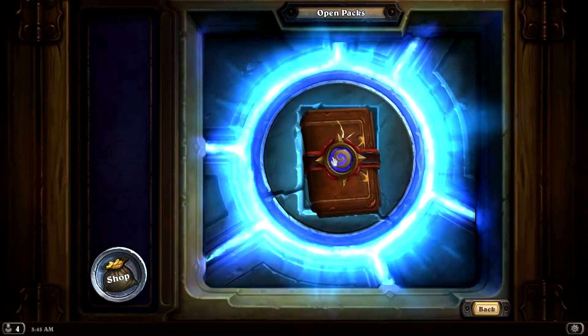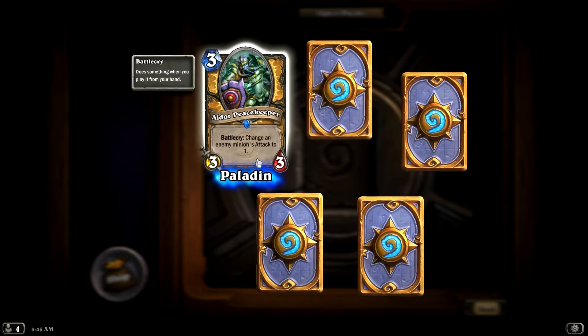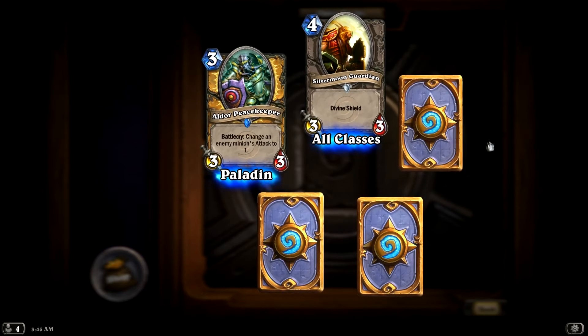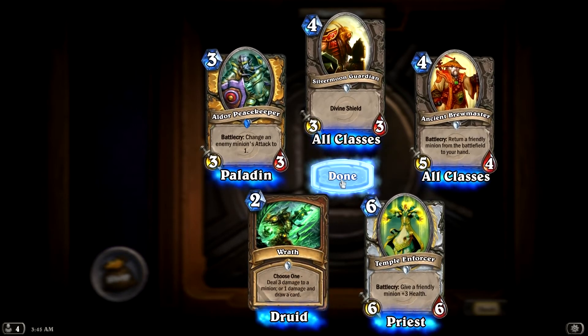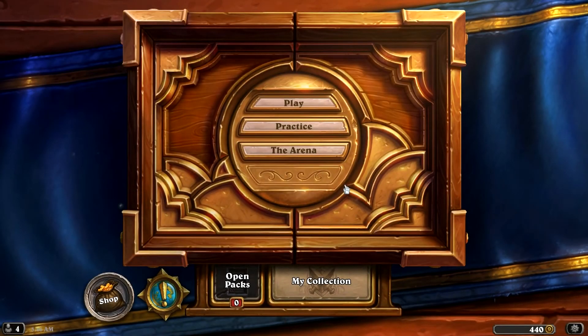Alright, rare — Aldor Peacekeeper: change an enemy's attack to one. That would be great actually. Is that a golden back too or is that just a paladin back? I don't know. Silvermoon Guardian's okay. Ancient Brewmaster. Temple Enforcer. And Wrath — deal three damage or deal one damage and draw a card. Well, nothing all that exciting from that pack. But guys, thank you as always for watching, I hope you enjoyed it. Please post in the comments — let me know what you would have done better, what you would have done differently. Tell me how bad I was, because I am all ears — I am ready to learn if you guys are ready to teach me. Or if you're just ready to ridicule my horrible play, thank you as always for watching guys. I will see you next time, and until next time, don't be a stranger. Take care.